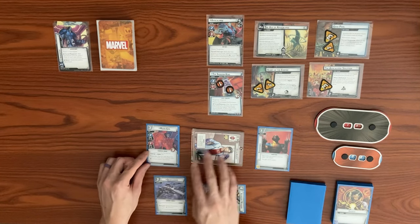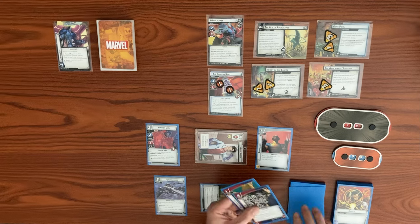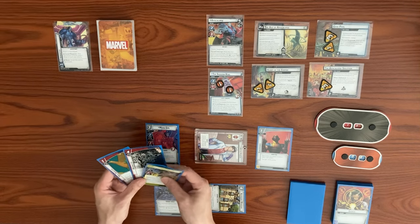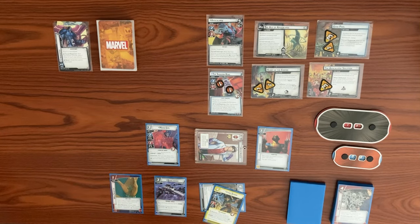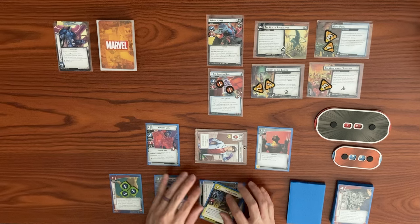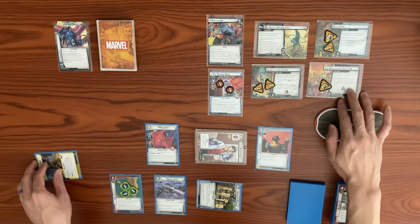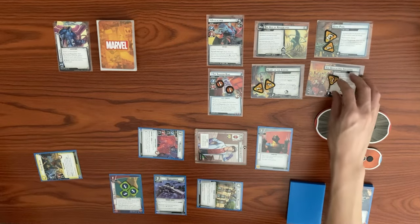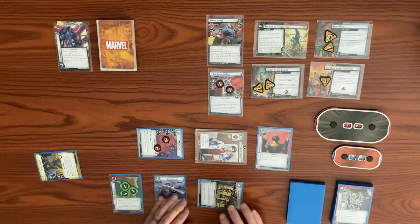Playing Moon Girl in Alter Ego requires the Genius trait, which we have. After playing her, we draw 3 cards (one per mental resource used). We use Webbed Up as a resource to play Web Shooters, coming in with 3 web counters. Moon Girl thwarts for 2 from the Apocalypse Solution, dropping it from 3 threat down to 1 — she takes 2 consequential damage and gets defeated. That ends our turn; we ready back up.